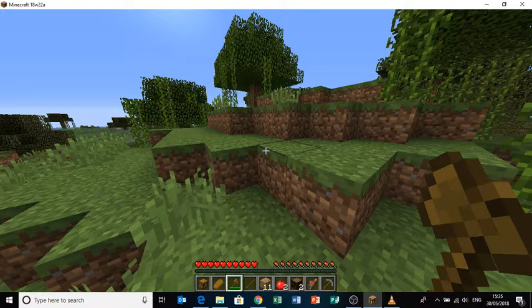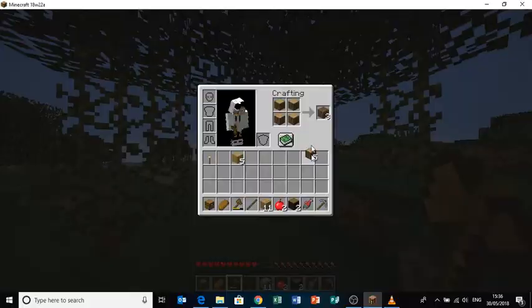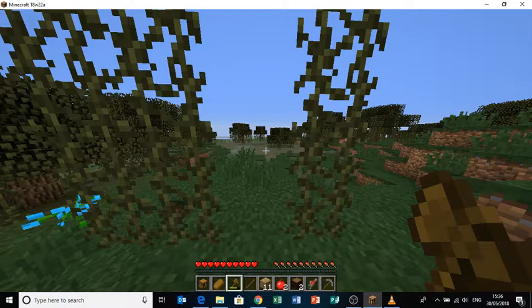You can also make oak bark by putting four oak logs in the crafting table and it makes oak bark. I'm not going to be making that today though — it's usually a good idea for trees and stuff, but I'm not doing that today.